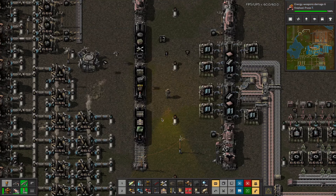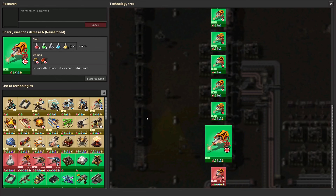That attack happened quickly and I dealt with it. Research finished. What do I actually need? I still want to do the damage checks because yellow science isn't online.